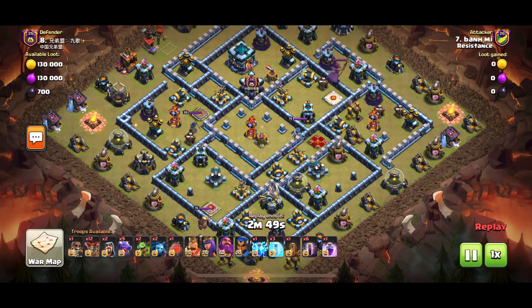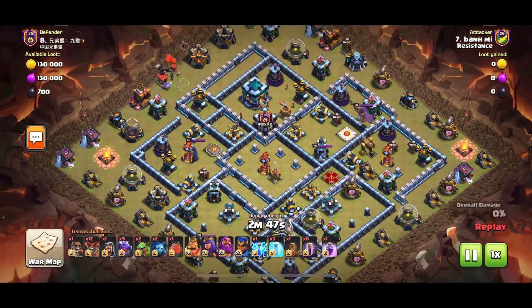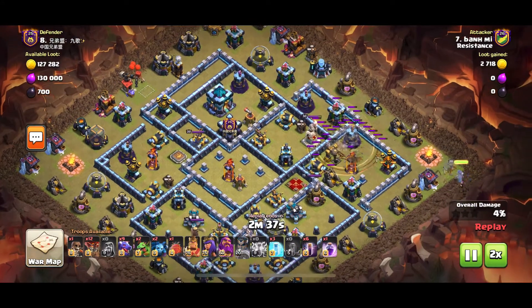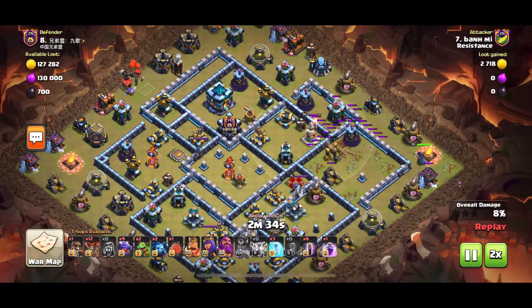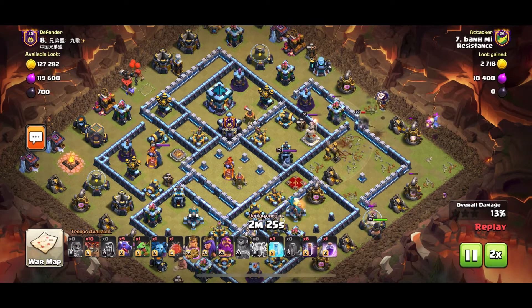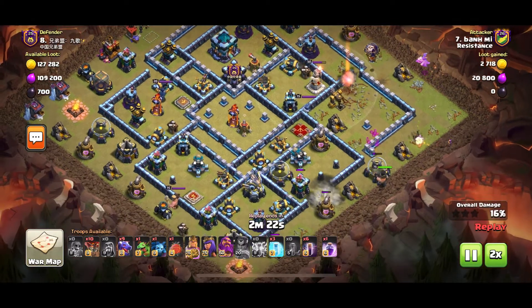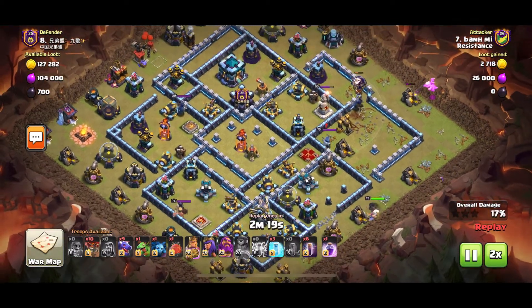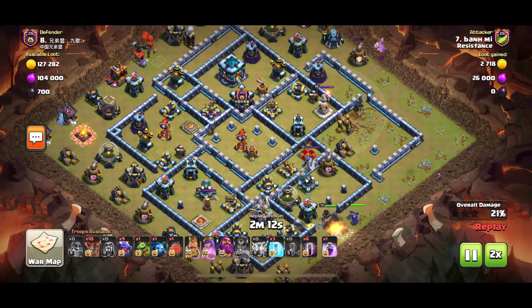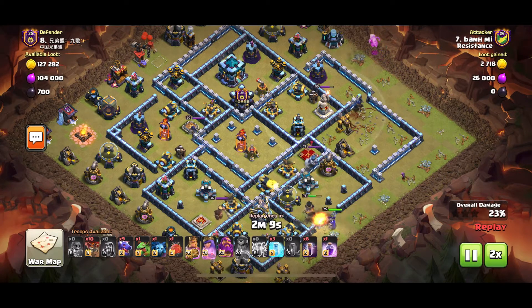The next attack is from Ban Mi. He's coming in with the Drag Bat but also the Zap Quake. He puts the Wiz at 3 o'clock, uses the Zap and Quake for the single Inferno and the Wiz Tower. The Wiz Tower doesn't go down because the other three buildings were on the path of the Royal Champ, but the Wiz Tower goes down to the Royal Champ anyway. What he really wanted was to get that single Inferno with the Royal Champ.